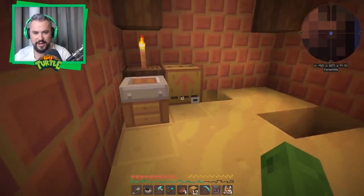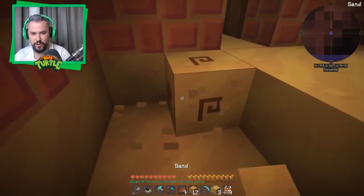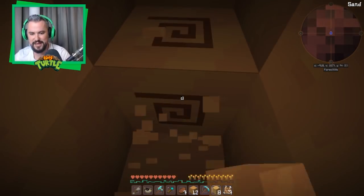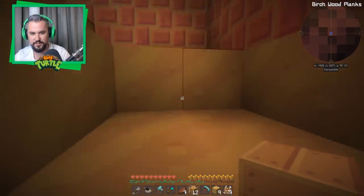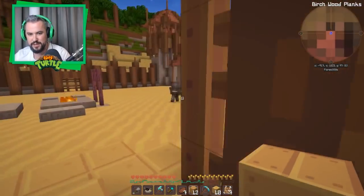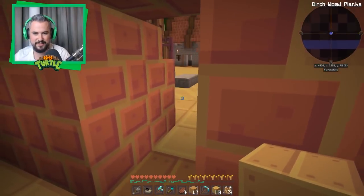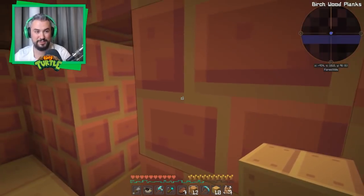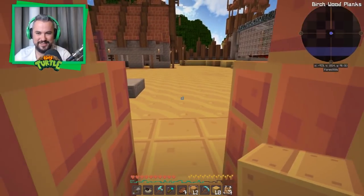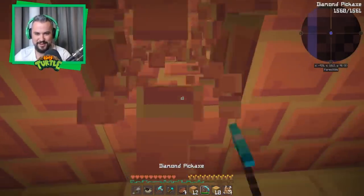Nothing in here. We need to keep checking — we need to find out where the gem is. Do I go underground? It might be annoying and the sand will probably fall in on me. Maybe I could fight them. How do I figure out which hut it's in? It could be in that one — run, run! Just try not to get spotted. That was so close! He didn't see me. There's so many of them.